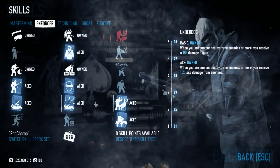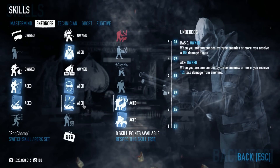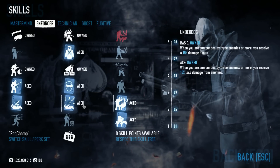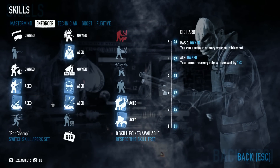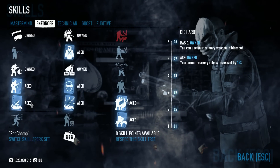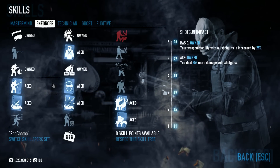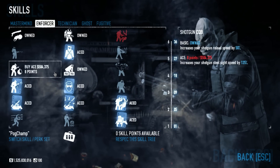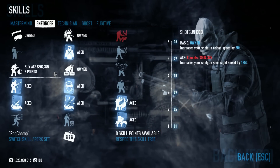Underdog just ups your survivability. I like the Ace version more — when surrounded by three enemies you receive a 15% damage bonus and it pairs really well with a lot of the perk decks and stacks quite nicely. Die Hard lets you use your primary weapon to bleed out and your armor recovery rate is faster, which is very nice in conjunction with Bulletproof. Shotgun Impact and Shotgun CQB go hand in hand — one increases your damage and stability, the other increases your reload speed. Both are almost a must-have for any shotgun user.